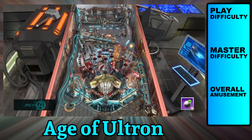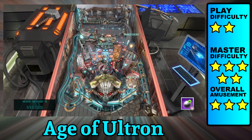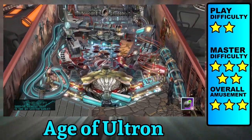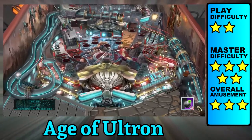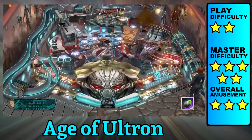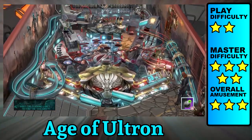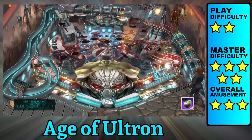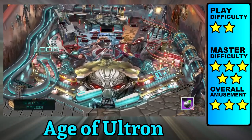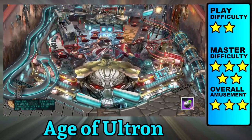Avengers Age of Ultron allows you to choose one of three difficulties. Pick easy if you're trying to complete all the features, and choose hard if you're going for a high score, which makes missions more stringent and increases the pitch of the table. You can also choose to play a two-ball prelude or skip it. There are a ton of modes including seven main missions and six assemble modes, started by collecting letters around the middle loop. Completing goals increases mission timers and ball save durations. Expect to take a few playthroughs before you can call yourself a master.